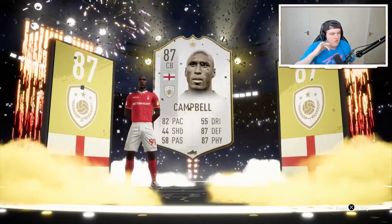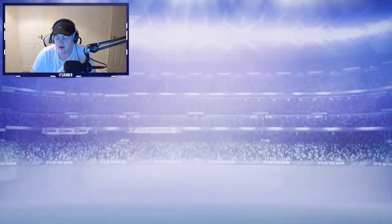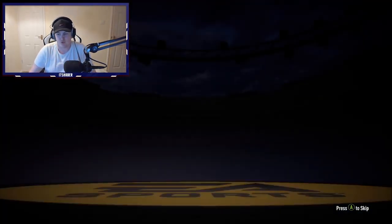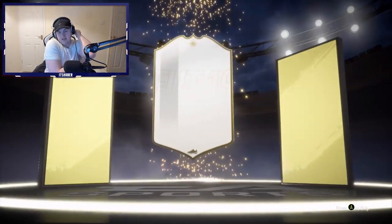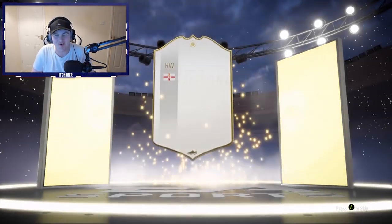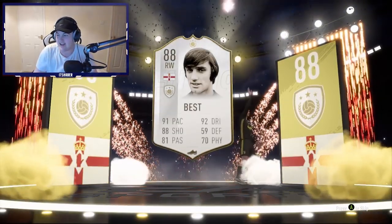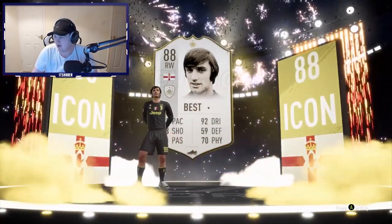Right, anyway, I'm doing my base icon now. Let's see what I get. Oh, it's a walkout. Honestly, I don't care if it is Cruyff because it's my Xbox. Oh my word — it's Georgie B! Let's go, it's Best! Yeah, that's sick! That is incredible. I don't know how much he's going for, but that is absolutely incredible. I mean, he's 800k.